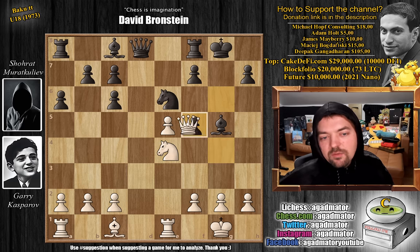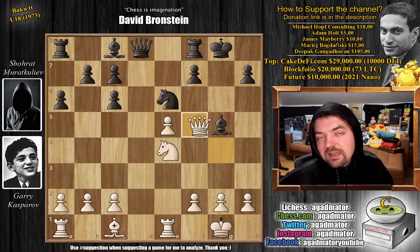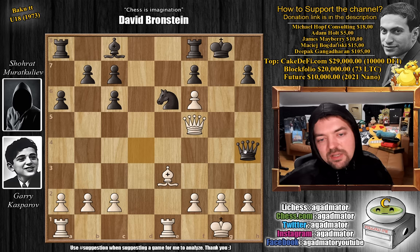If g captures on f5, queen captures, and you still don't have a good move. Now the bishop on g5 is hanging, and it doesn't matter what you do. If you bring the bishop back, look at this — knight f6 check, bishop captures, e captures — and now you have all sorts of nasty ideas like checkmating the black king. You also have to be careful not to get back-rank mated, so you'd have to develop the bishop first. Pretty much incredibly difficult to defend for black. You could play queen to d4, then bishop to e3, queen to h4, and black still fights — but it's not easy.